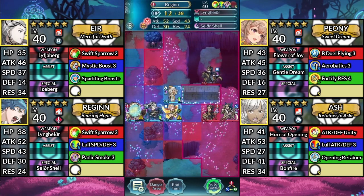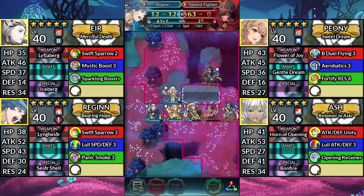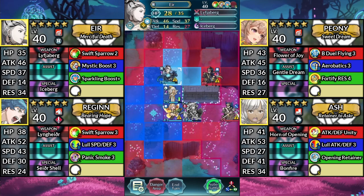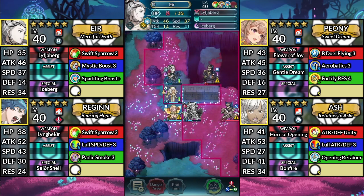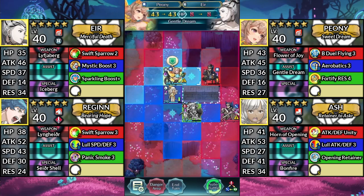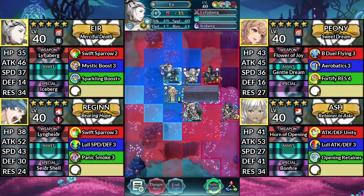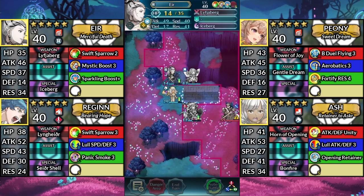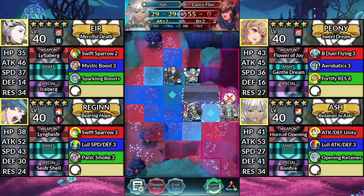For turn 5, move Regan to the right and attack the Sword Fighter. Move Air above Ash and attack the Blue Flyer. Move Peony to the right of Air and Dance Air, then have Air attack the Blue Flyer. And finally, move Ash to the right of Regan and attack the Lance Flyer.